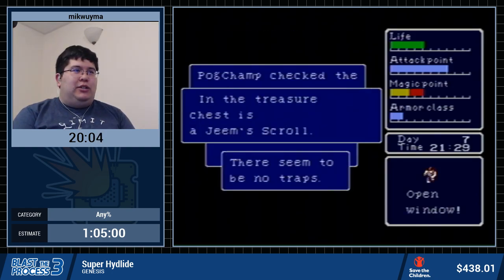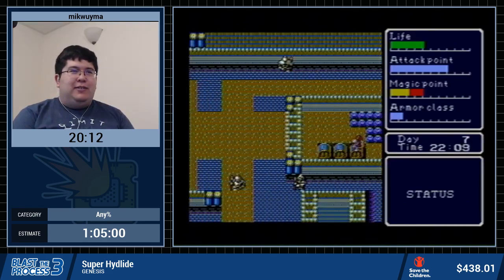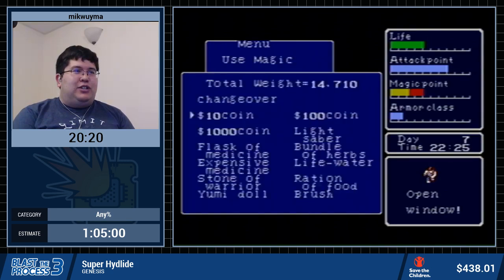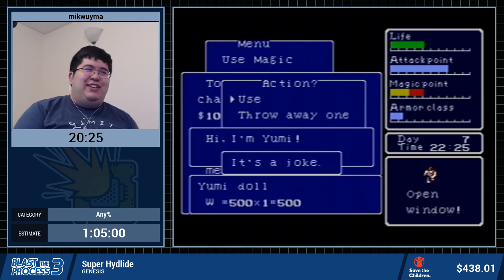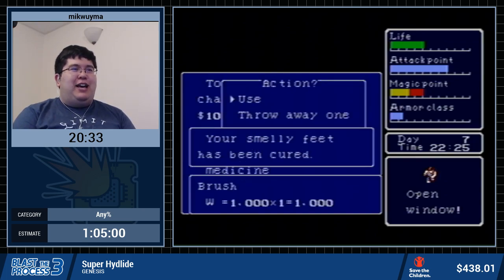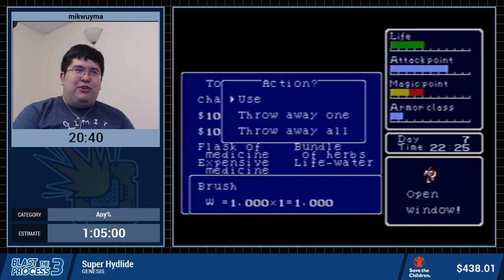This item is the Jeemscroll — we don't want to drop this because it is required to reveal the next dungeon. We get the Yumi doll and the brush. Hi! I'm Yumi! It's a joke! The final item is the brush. 'Your smelly feet has been cured.' It's a joke! So sorry if it was smelling in here — that's my bad. But now my feet don't smell anymore, so everything should be good.